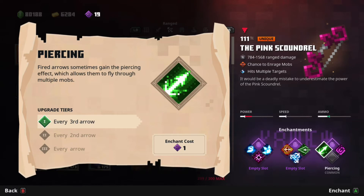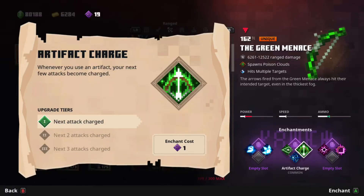Want to kill multiple mobs with one arrow? Then I recommend Piercing. This will allow your arrows to fly through multiple mobs, killing lines and rows of mobs, which can make it very powerful. Although I didn't recommend Roll Charge, I do recommend Artifact Charge, because this will allow your next three attacks to be charged on tier 3, making the time it takes to shoot your arrows less. This enchantment will be very useful if there's an artifact used very often.